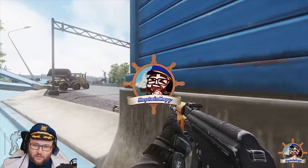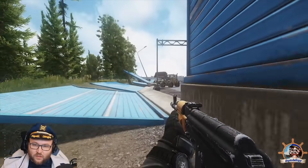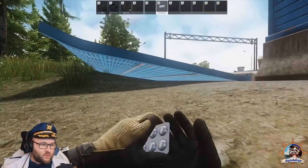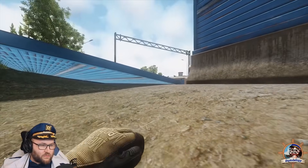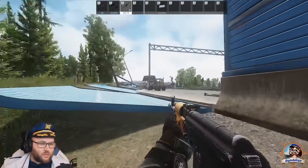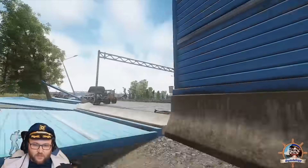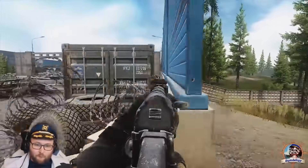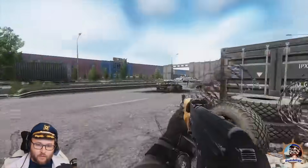Ahoy folks, it's Captain K, and in today's video we're going to go over the brand new Interchange extracts dropped in the 12.4 patch. The new extracts are Hole in the Fence, Scab Camp, and Safe Room Exfil. We'll go over those first, and then I'll go over the old extracts in case some of you are new and want to know those too.